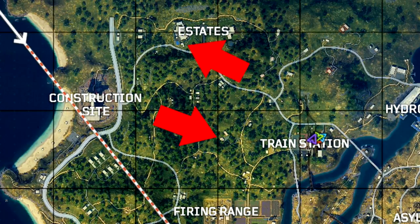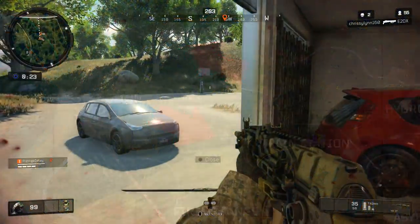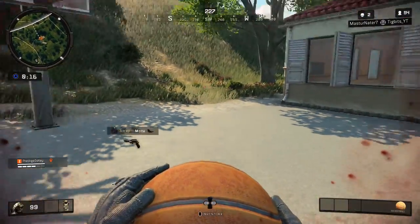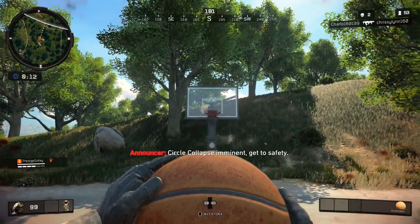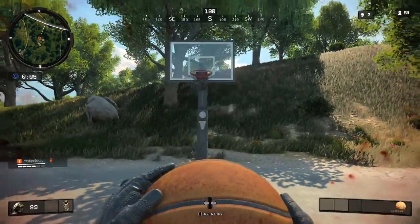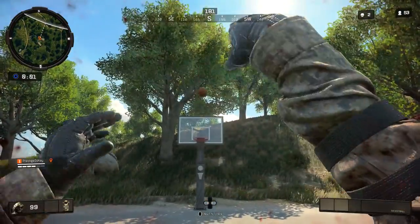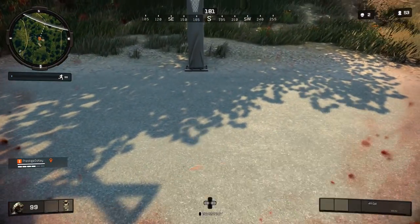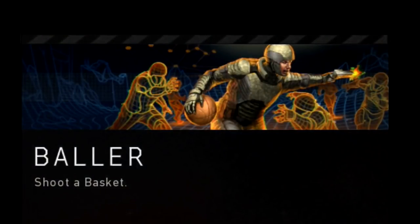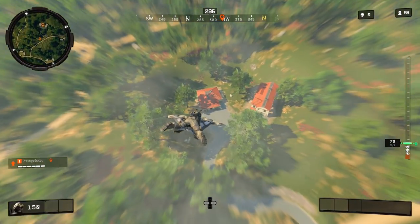The eighth Dark Ops challenge is called Baller, and what this has you do is shoot a basketball into the hoop. Once it goes in, you get the Dark Ops challenge. There are a couple different basketball hoops you can find in this game — one of which can be found at Raid, though this one's a little more difficult because you really have to patrol and kill anybody in that area before you're able to use the hoop. The other one is more secluded in a specific building with a private basketball court where you can find a basketball. A lot of people have been landing here lately because it's a pretty nice spot to drop. All you gotta do is shoot the basketball — you'll see it swish and spin around — and once it goes in, you know you got the Dark Ops challenge complete.